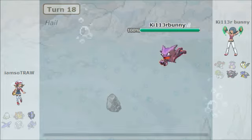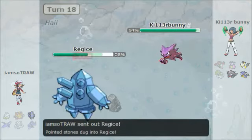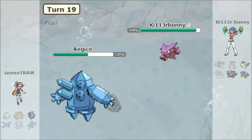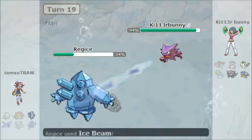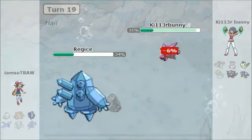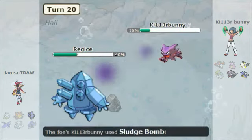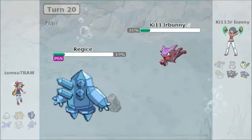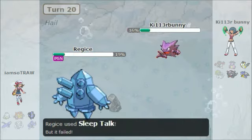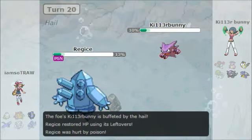I go for Sludge Bomb and take out Cinccino. In comes Regice and I just go for another Sludge Bomb. They go for Ice Beam but can't take me out. I go for another Sludge Bomb and they use Sleep Talk — I'm not sure if it was a misclick or if they just wanted to end the match because they knew I pretty much had it.